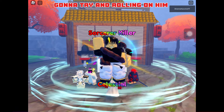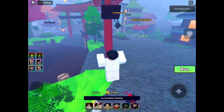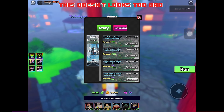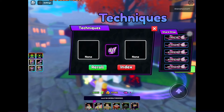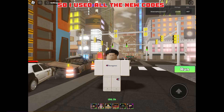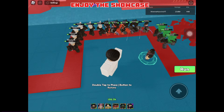Gonna try rolling on him. This doesn't look too bad. Quest reset as well — RIP, only two rolls. I used all the new codes and got around 35 re-rolls; best I got was Strength 1. Enjoy the showcase.